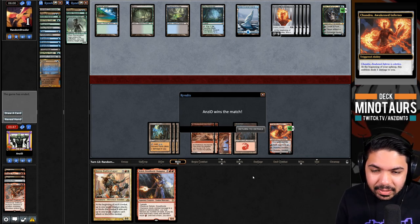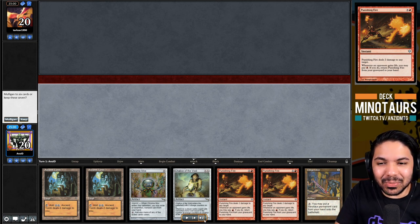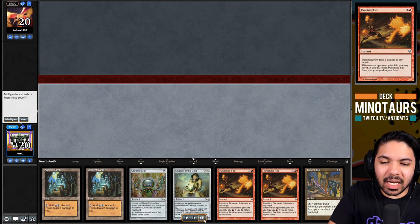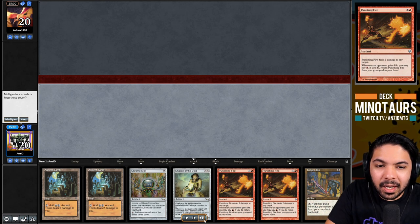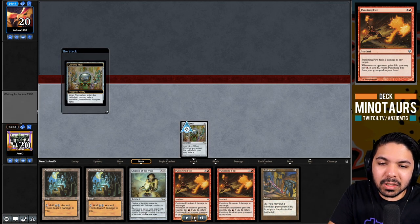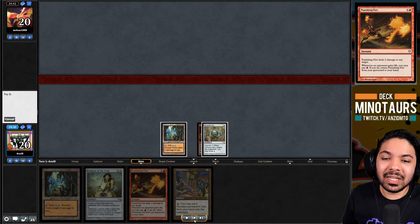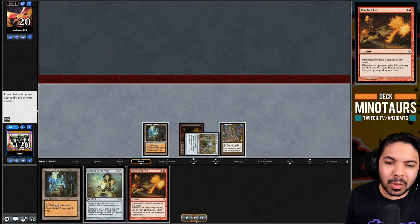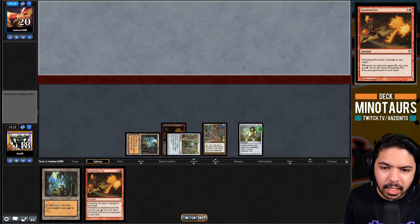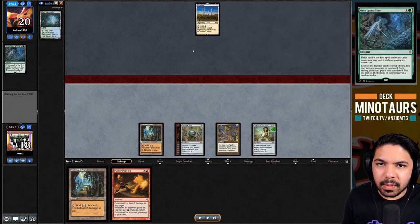There was a little mistake earlier in the league I forgot to record, so I want to walk through it. Looking at this hand: Ancient Tomb, Chalice of the Void, Didgeridoo, and enough mana to cast everything on turn one. There's tension between Chalice of the Void and Didgeridoo - Chalice on one shuts off Didgeridoo. I almost played Chalice first, but you obviously want to play Didgeridoo out first. Despite the anti-synergy, this hand is too good to mulligan with turn-one Ancient Tomb into Chalice. Our opponent Tarkstar1990 has beaten us many times before.